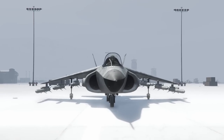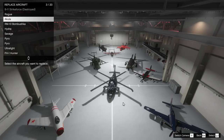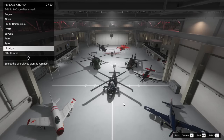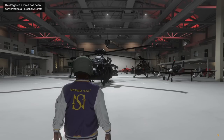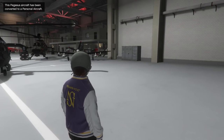So anyway we're going to go ahead and do this right now. As you guys can see, we are entering into the hangar. So if you guys were ever wondering how people got differently colored Hydras, this is in fact how it happens. We've managed to get into the hangar now. I think I'm going to have to replace the Nakoda because I don't really like that plane anyway. This Pegasus aircraft has been converted to a personal aircraft.